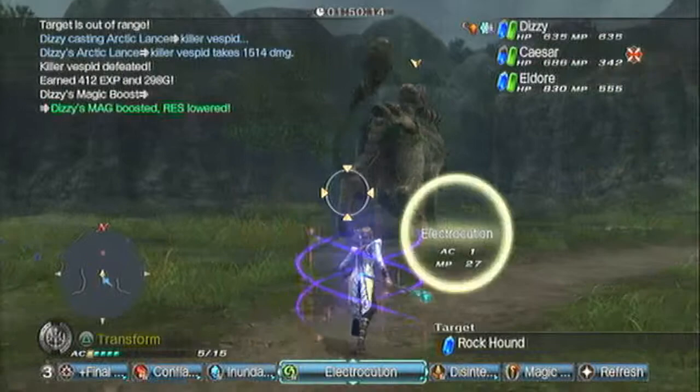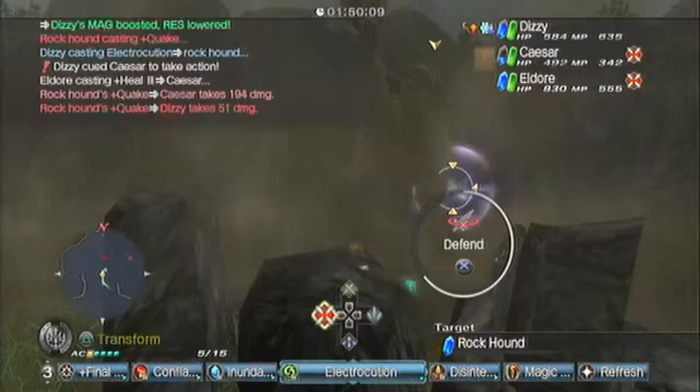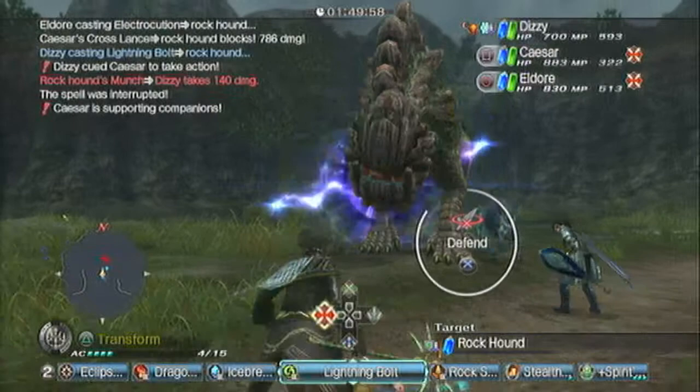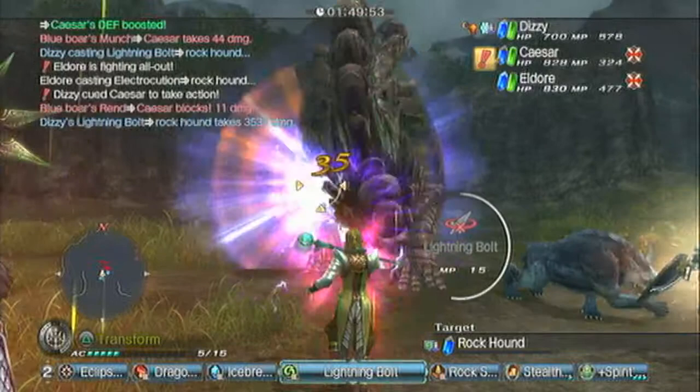Here we go. I'm going to put some buffs on and we're going to attack the right foreleg. I press R1 and square, or R1 and circle, to alternate between the two characters to queue them. Normally they will take action and attack, unless you need healed. So I'm going to focus on the right foreleg until the Rockhound staggers.